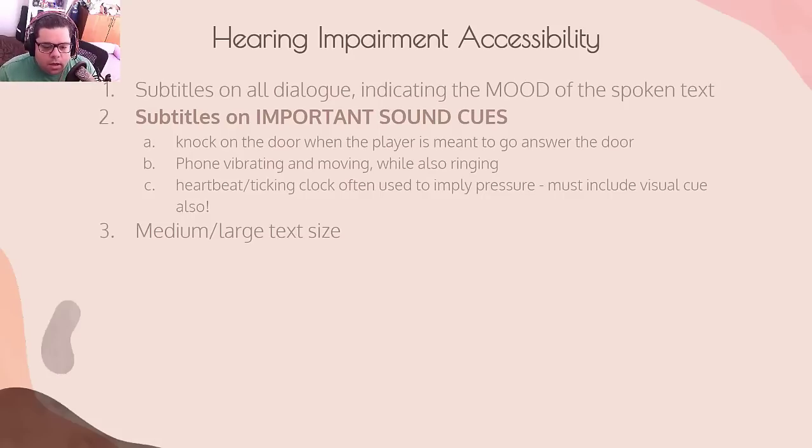A phone vibrating and moving on a desk could be a solution if a player can see it jiggling while it's ringing. Another big one: heartbeat and ticking clock sounds are often used without any visual component pairing. They're used to imply pressure and they don't often have visual cues. That's important.